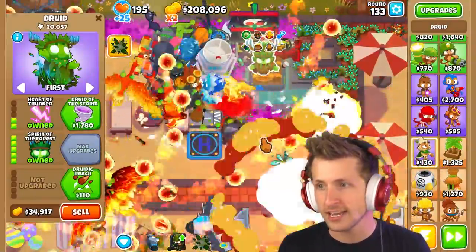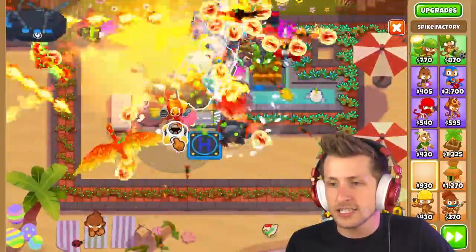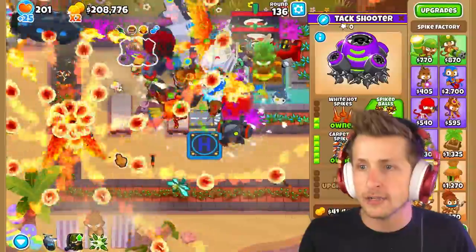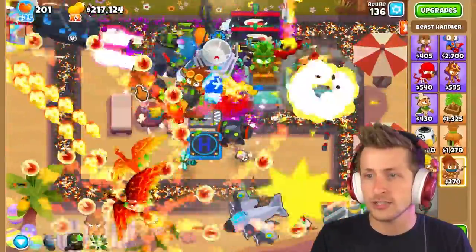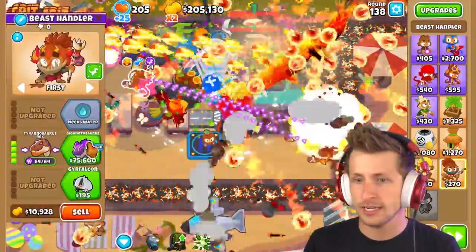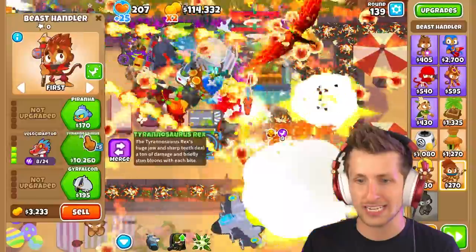The druid is already at 15,000 to 20,000 pops — what the heck! The spike factory's carpet of spikes regularly sets a carpet of spikes over the whole track. I need to fit this guy somewhere on the map — it gets the village buff no matter where it is. Oh my goodness, carpet of spikes is crazy! Now it's time for the beast handler. We need six total to get the max tyrannosaurus rex — let's just get a bunch and merge them. Now we have the T-rex placed right there.